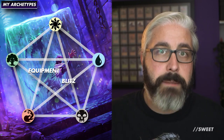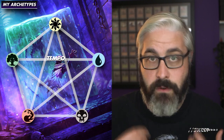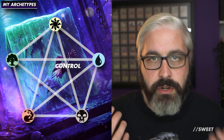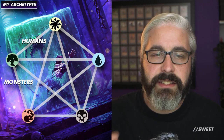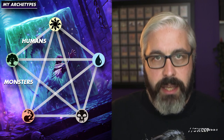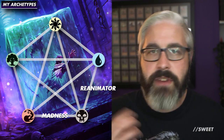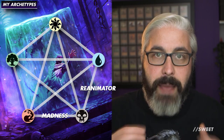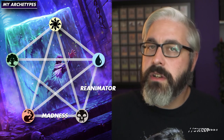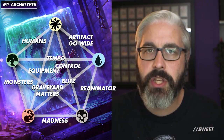I have some aggro decks in Boros Equipment and Izzet Blitz, a tempo deck in Simic miracle grow, a control deck in Orzhov, and midrange decks in things like Humans and Monsters — decks that can be aggressive but can also go a little late game. I also have some combo decks. They're not straight two-card combos, but something like reanimator and madness combines to make cool synergies, cheats on mana, and does some cool things.